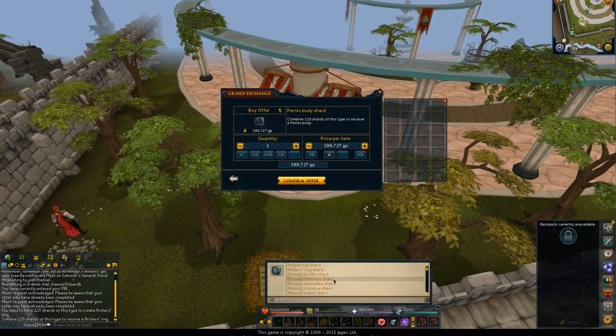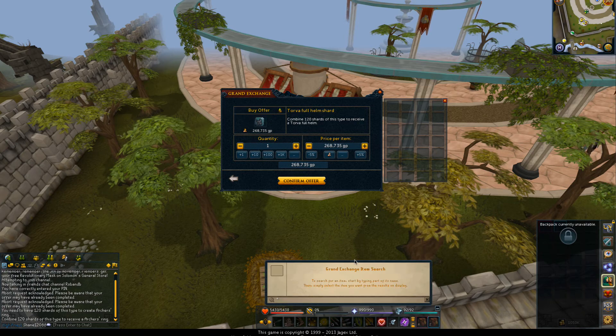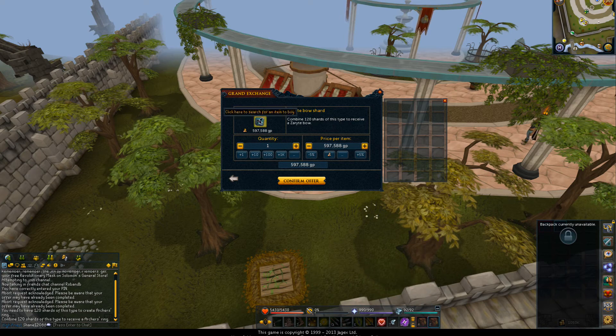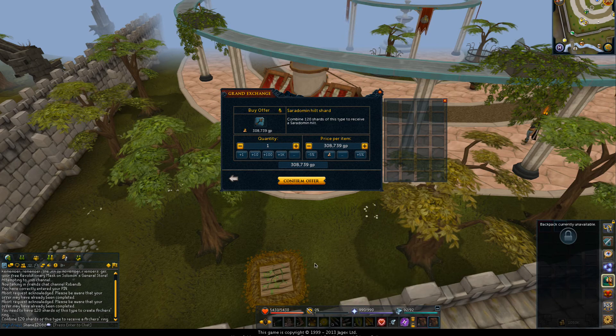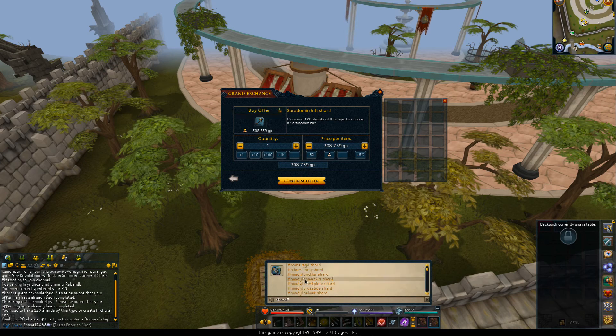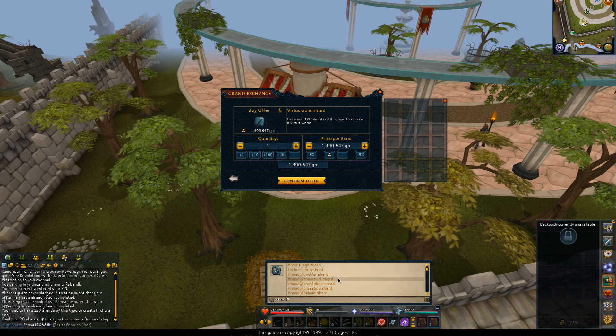This update will solve one of the biggest problems of GP creation, mainly because GP is no longer simply given to players. Players need to decide what to do with the items they get from whatever boss they're going for — God Wars, Tormented Demons, Kalphite King, you name it. Now, when you're doing one of these boss instances, you get what's called a shard. Each item requires 120 shards, whether it be an Archer's Ring, a Drygore Mace, or a Serisomething Hilt — all require 120 shards. When you're on one of these runs and get a coin-shareable drop, you'll be given a portion of these shards based on the number of people in the group.